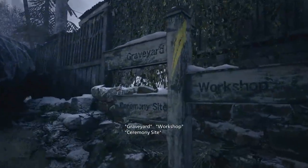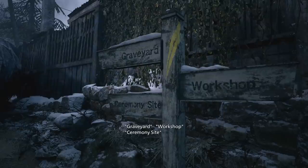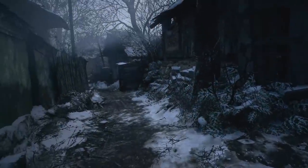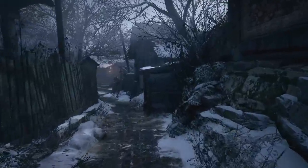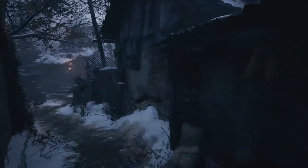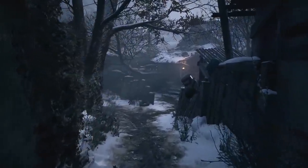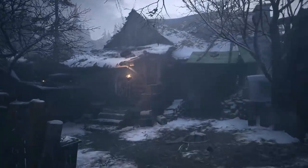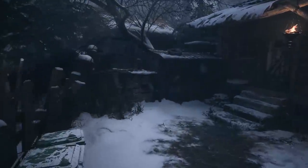There's a signpost: 'Graveyard that way. Ceremony site that way. Workshop that way.' I don't know if a ceremony site sounds particularly intriguing to me, nor does the graveyard to be honest. Maybe we should have headed to the workshop. Here we go - we've got a house with a light. That might be the game saying 'hey dummy, come over here.'